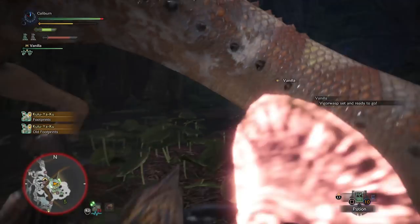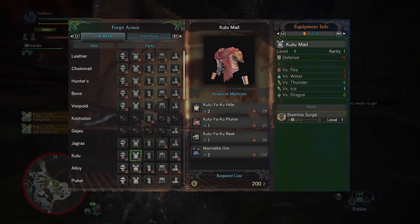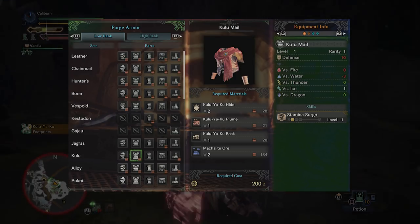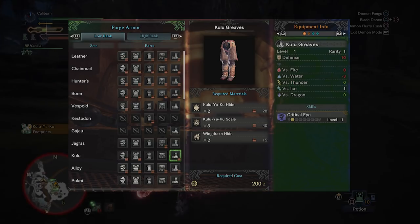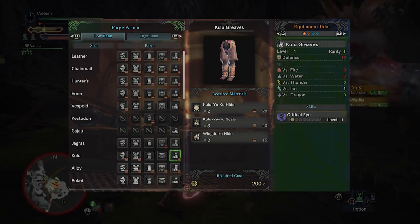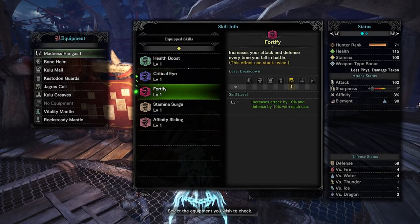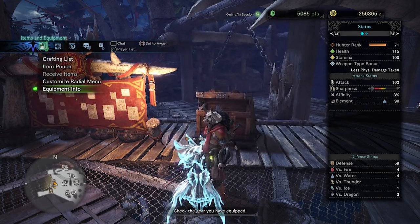Then you'll have to hunt Kulu-Ya-Ku. You'll want to build both its Kulu male chest armor and the Kulu Greaves leg armor. The chest grants Stamina Surge, which increases your stamina recovery rate — a great skill for every weapon type, though certain weapons will benefit much more. The Kulu Greaves grant Critical Eye, which increases your affinity or critical hit rate by 3%. Going from zero to three percent affinity will allow you to perform critical hits and will be a significant damage increase. This will be an acceptable set of baseline armor for the next mandatory fights, but from here on things will be handled on a weapon by weapon basis.